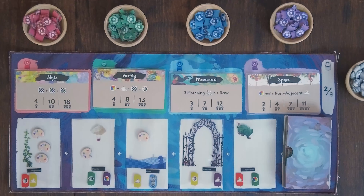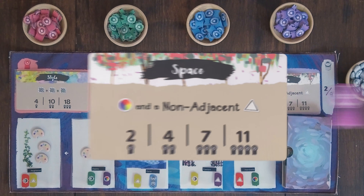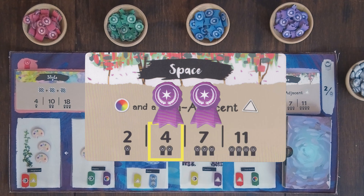To score their artworks, each player gathers the ribbons of each color and compares that against the matching scorecard of that color to figure out how many points they get. So in this example, three blue ribbons would be worth 12 points and two purple ribbons would be worth four points. In addition, all silver ribbons are worth two points apiece. Each player tallies their total score and whoever has the highest total wins, with ties broken by whoever has the most inspiration tokens.